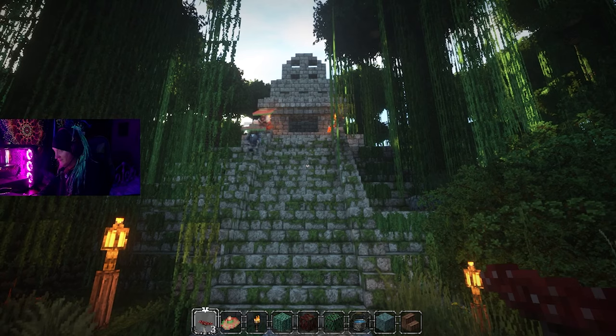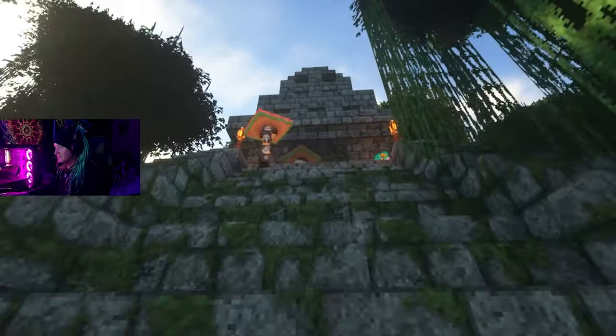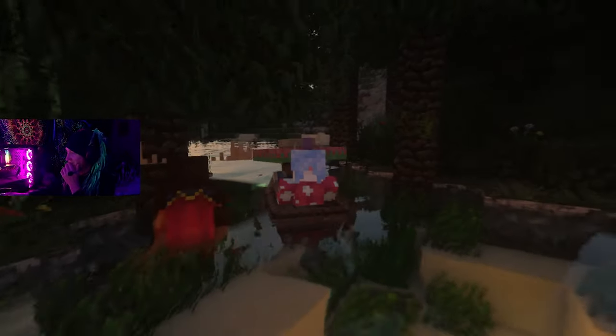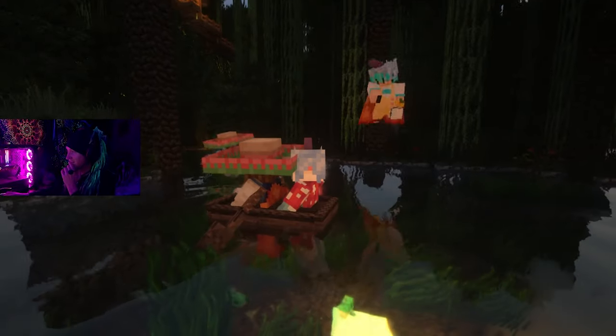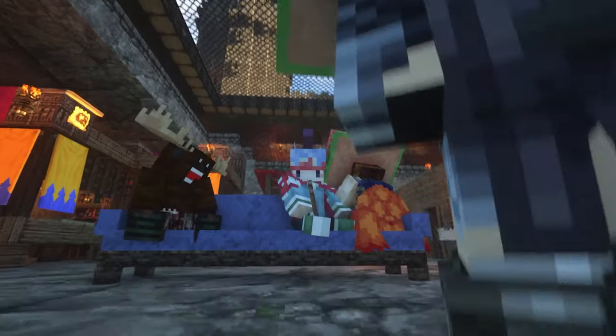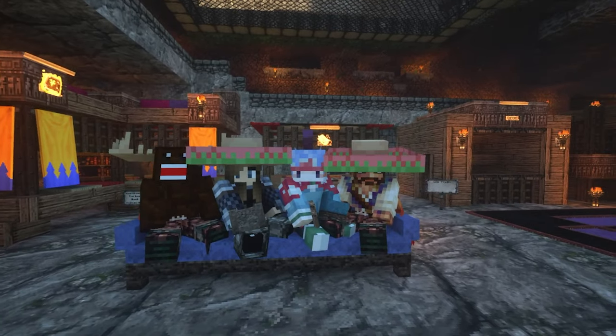This gives me Walking Dead vibes. This is a cool-looking temple — the Mayans have been here. The first day I met Chomp, this is basically what we did — just hopped in a boat. And I remember also with Luna, just traveling through the oceans. Wow, we look so goofy.